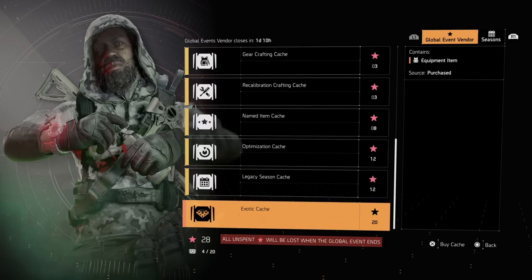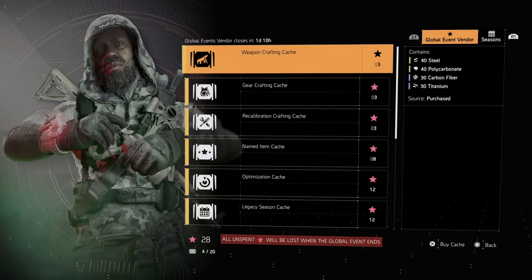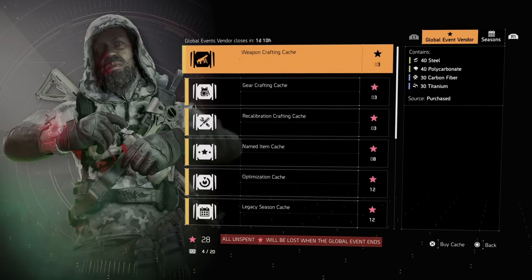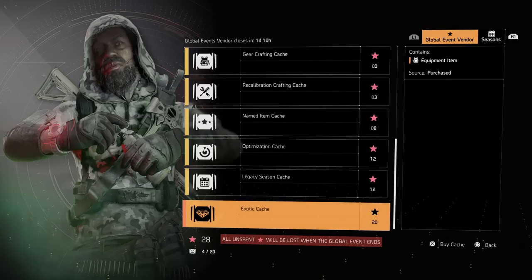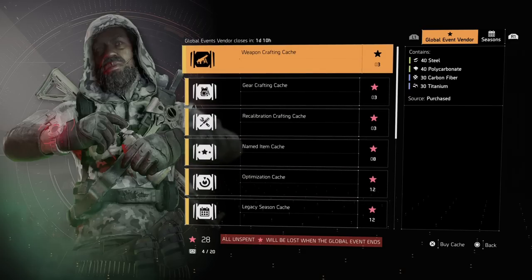If you need any of these materials, this is a great way to use those points. Now I will tell you the mistake a lot of people make is they don't use these before the season's over. Once the global event is over, you lose these stars — so make sure you spend them. Don't save them thinking you can use them again; once you start a new global event, you start new stars.